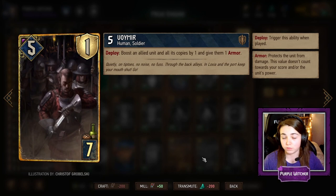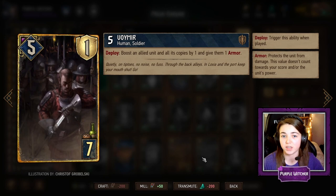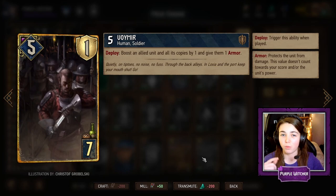Voimir is very useful for when we have a lot of volunteers on the board that are going to spawn from the Kerak Frigates and the Smoke Them Out warfare cards. He boosts an allied unit and all its copies by one, and gives them one armour as well.